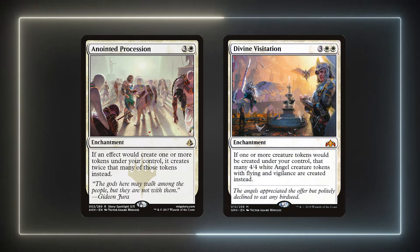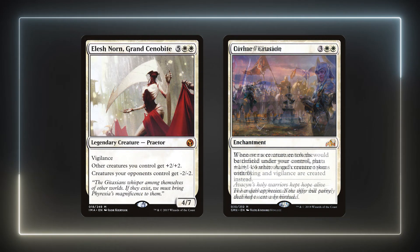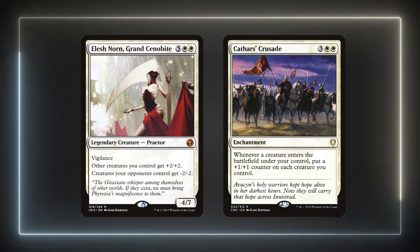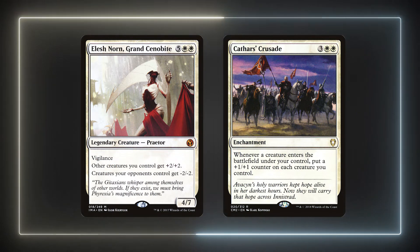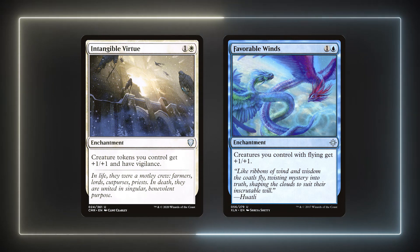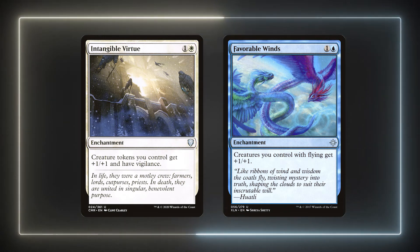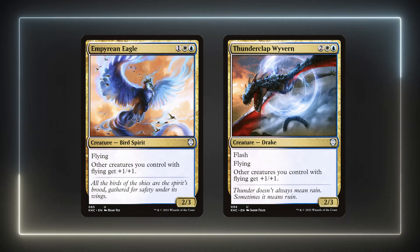With all the token generation effects in this list and a reliable one on our commander, we should get plenty of value from Anointed Procession. Divine Visitation will upgrade most of our tokens to 4/4 creatures, which is a huge power swing in the air. Cards like Elesh Norn and Cathars' Crusade will buff our creatures significantly. Since most token generation effects happen all at once, Cathars' Crusade will provide a massive amount of counters. Elesh Norn with Dovescape is admittedly kind of mean since none of the tokens opponents make will survive, but it provides a huge power swing and a pretty reliable lock. Intangible Virtue and Favorable Winds are two simple enchantments providing a significant Anthem — most tokens we make are 1/1s, so this will easily double or triple our board presence. Intangible Virtue also gives our tokens Vigilance to help protect Elminster. Empyrean Eagle and Thunderclap Wyvern will also Anthem our flyers, with the Wyvern providing the Anthem as a combat trick.